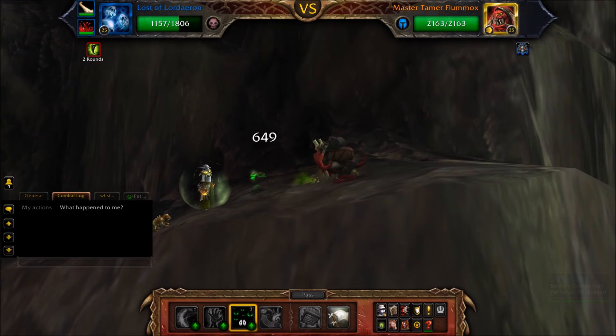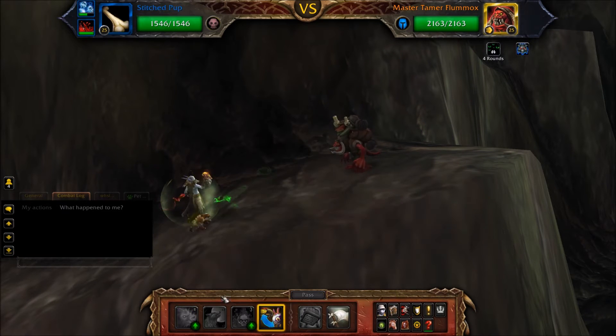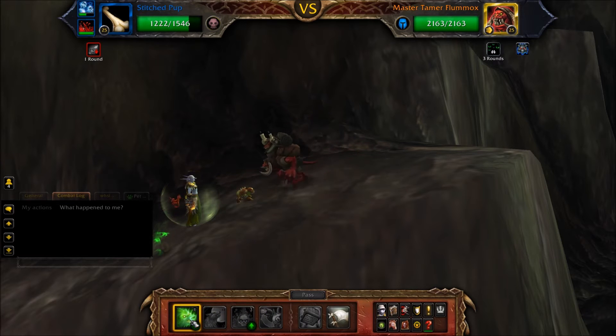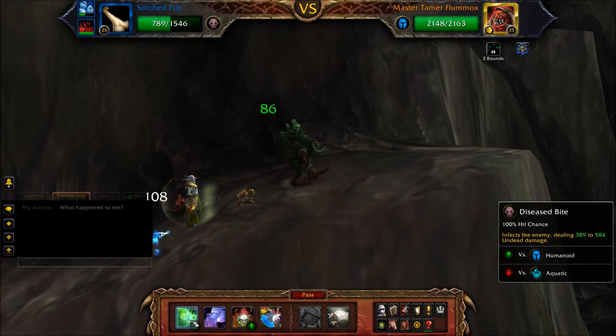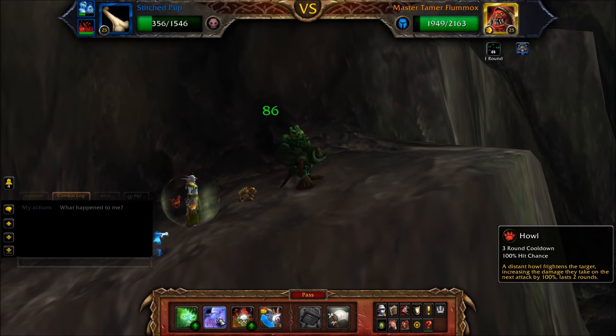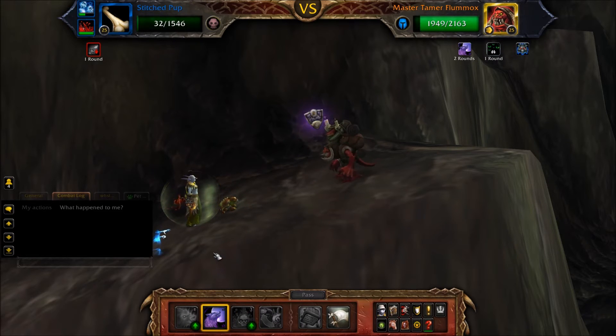Start with your Lost of Lordaeron and cast Curse of Doom, then swap to your Stitched Pup. Cast two Disease Bites followed by a Howl — this is so Howl will be active when Curse of Doom is about to hit and deal 50% extra damage.